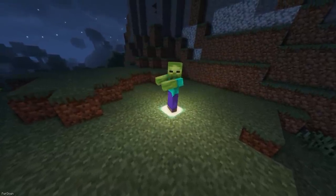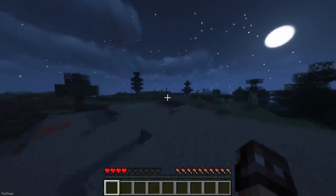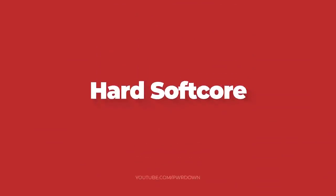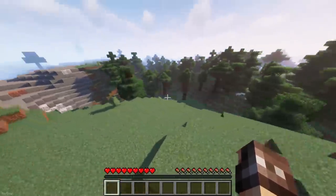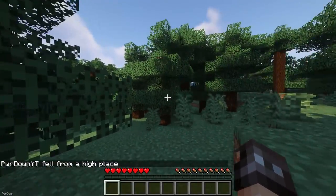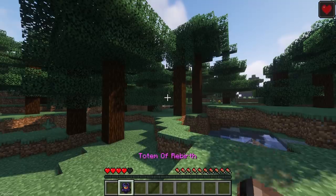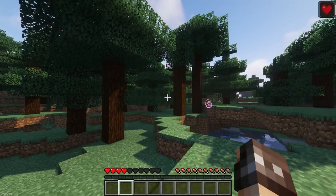Farsighted Mobs should make dealing with hostile mobs a little harder. The range that they can see you from has been increased to 24 blocks, an increase from 16 blocks in the vanilla game. Hard Softcore adds a bit more of a challenge when you're not playing in Hardcore. Each time you die, your maximum health will be reduced by one Heart. There are two new Totems — the Totem of Vitality, which will give you one Heart back, and the Totem of Rebirth, which will restore all of your missing Hearts.